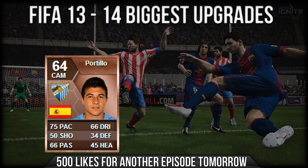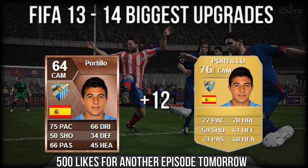First up we have Portillo. This guy is a CAM who plays for Malaga. He starts off as a 64 bronze, got upgraded in FIFA 13 to a 73 central attacking mid. But from his base card to this season's card, he's actually gone up by a massive 12 — the biggest upgrade of any player moving onto a gold. His card looks really decent, and basically in the space of two years he's gone bronze, silver, and then gold — a really nice way for him to get on this year.